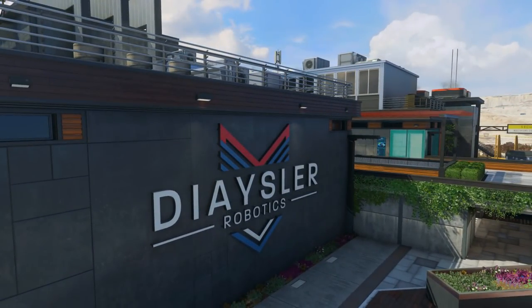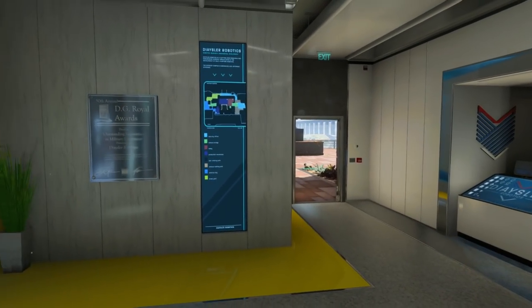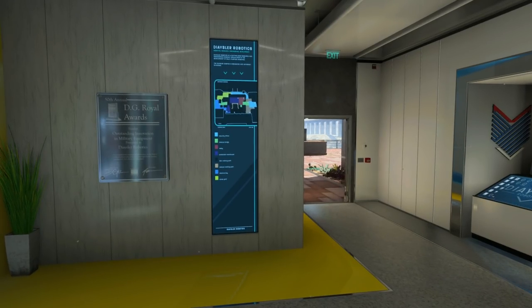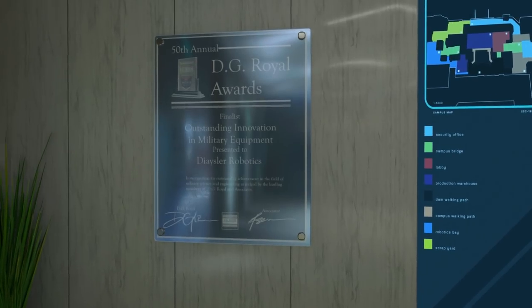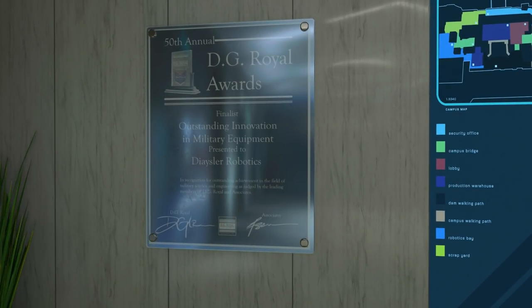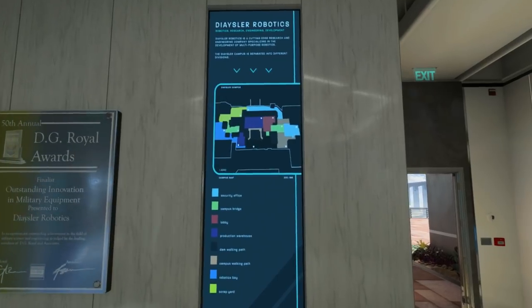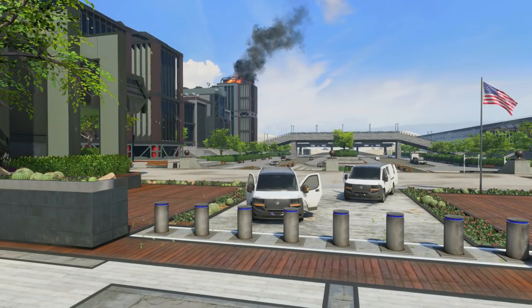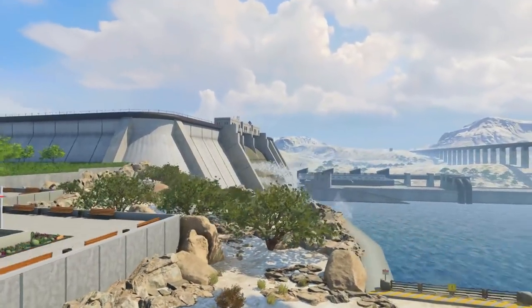This is a real, relatable place, but also gives our own spin because it's scorestreaks. Is there a lore team dedicated to adding this kind of stuff? It's baked in — it's always like, hey, how do we relate it to ourselves, or hey this would be really cool. Little fun stuff like this — they've been awarded the 50th annual DG Royal Awards for Outstanding Innovation in Military Equipment. A lot of this stuff comes from the team thinking about what would be really cool. There's even a little representation of the map itself here. This is a large facility — this is just where they designed them, manufacturing would be somewhere else. It's a huge campus on this side of this dam.